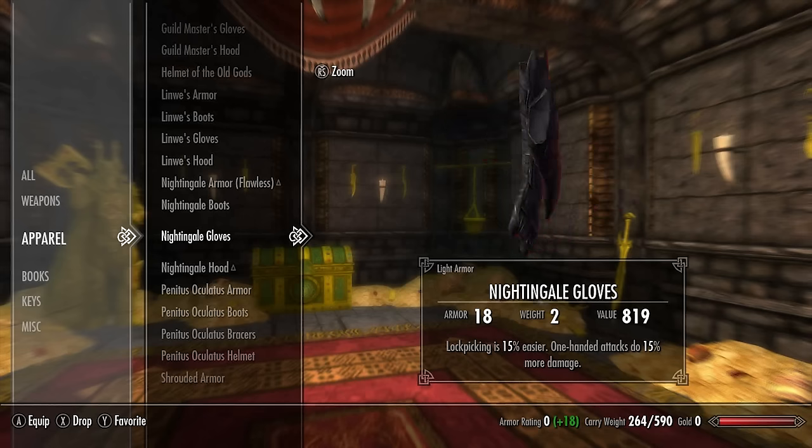For the next light armor set we have the Penitus Oculatus set. The Penitus Oculatus armor has a base armor rating of 25 and no enchantment. The boots have a base armor rating of 7, the bracers have a base armor rating of 7, and the helmet has a base armor rating of 12. It's a very unique looking set.